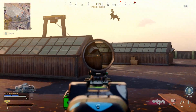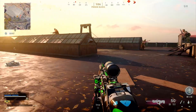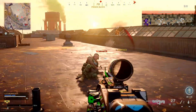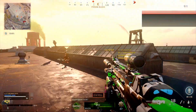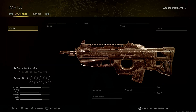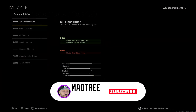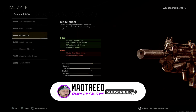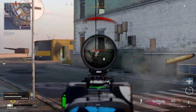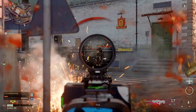You can do Rebirth Blood Money quads, hop into Resurgence, whatever you want — it's a really easy challenge. Now let's get right into all the attachments. For the muzzle, we want to use the MX Silencer; it's going to help with sound suppression and recoil. This gun does have some kick to it, so we're going to run some recoil attachments. This will also help with the damage range.